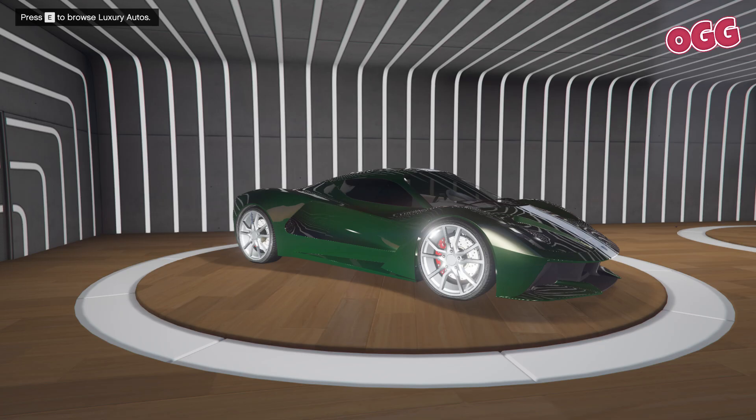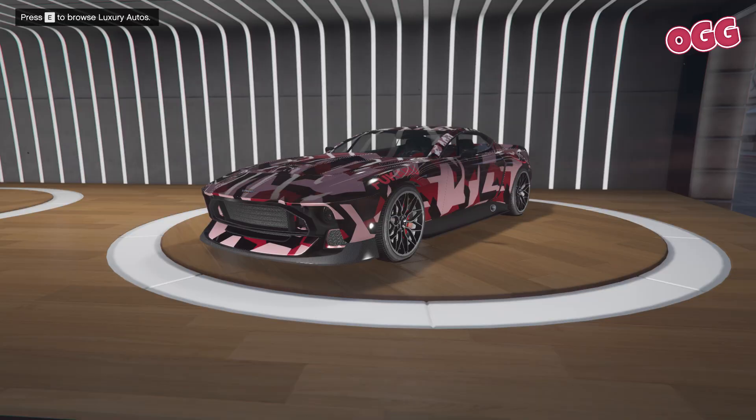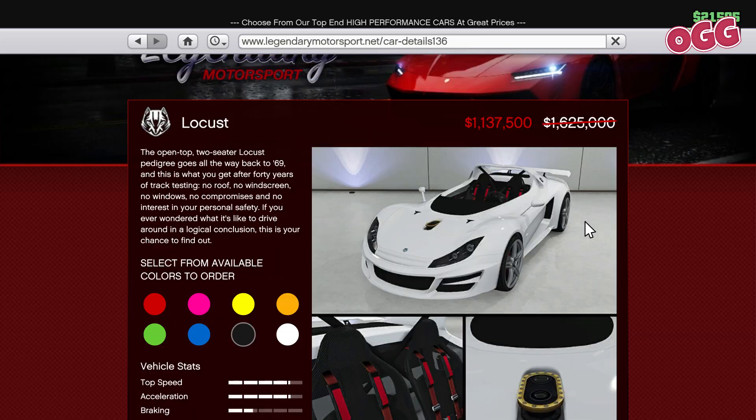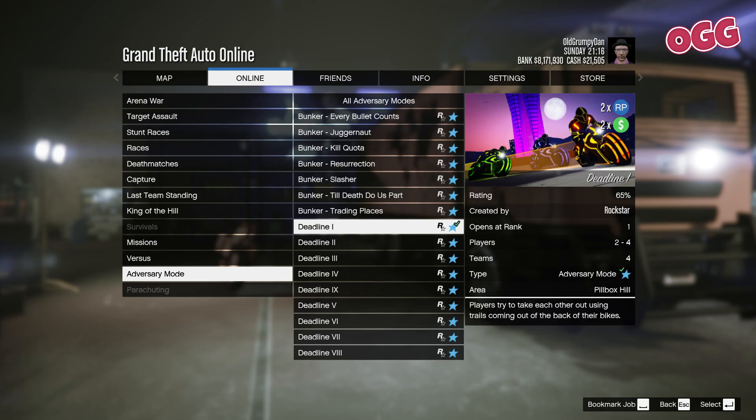Luxury Autos is up next where we have the Virtue and the Champion, with the Champion being the better of the two this week in my opinion — but a bit cheeky with the price rise the other week. Sticking with the vehicles, this week's discounts include 30% off the Torero, Tahoma Coupe, Draga, and the Locust.